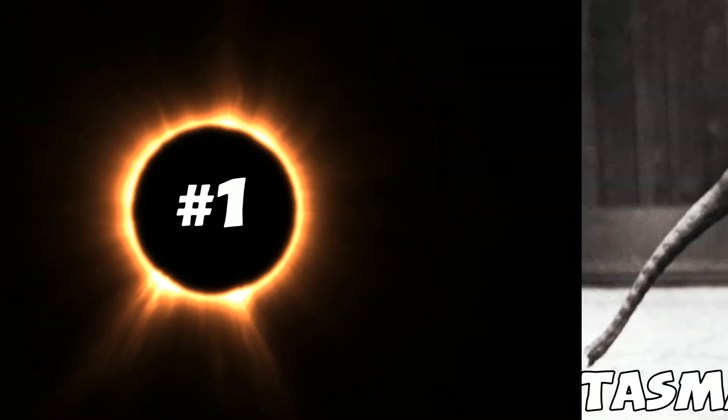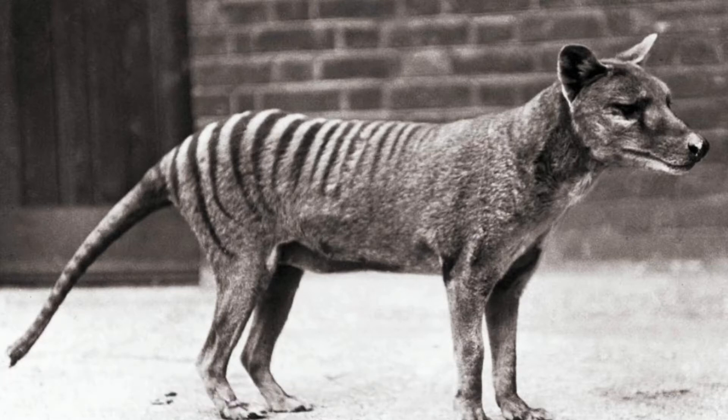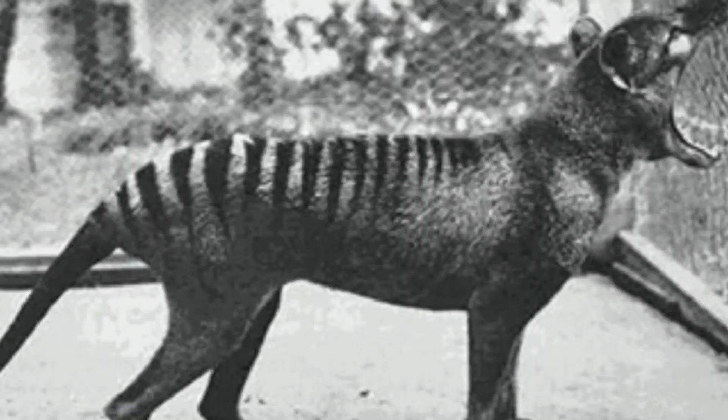The first one on the list is the Tasmanian Tiger. It's kind of like a small dog, and it's actually recently extinct — it went extinct around 1930. It's a pretty famous animal. That's why all the pictures are black and white, because these are pictures of the real animal. This would probably be more of like an aggressive dog type thing, and I definitely think this creature would be pretty cool and would fit in ARK.